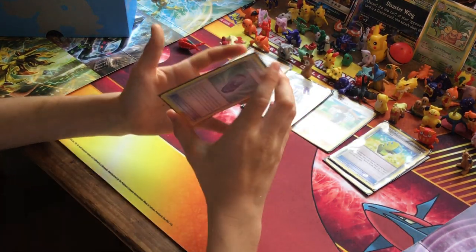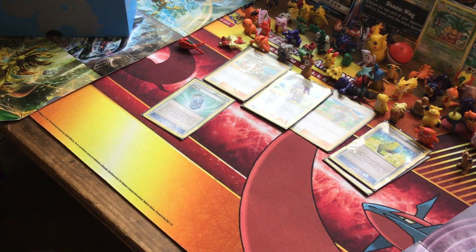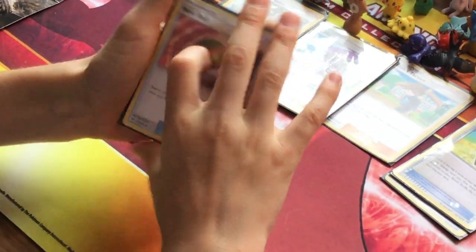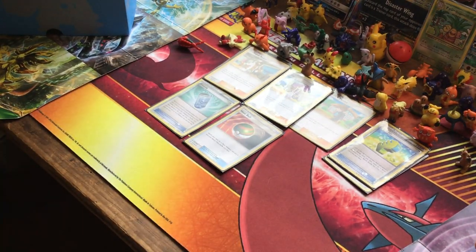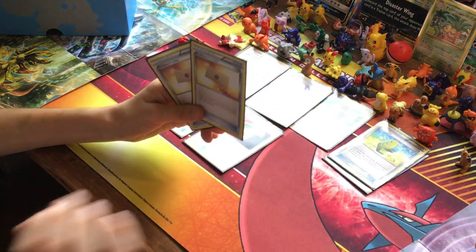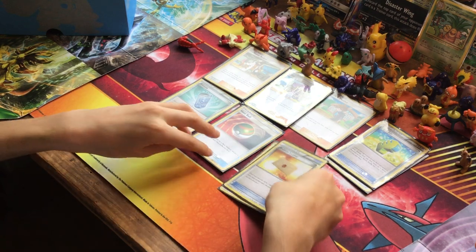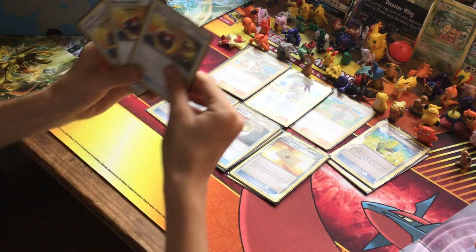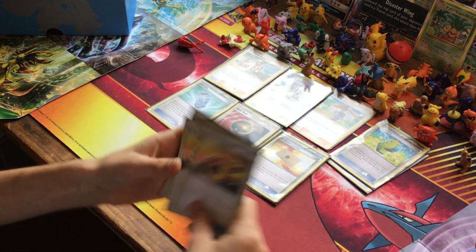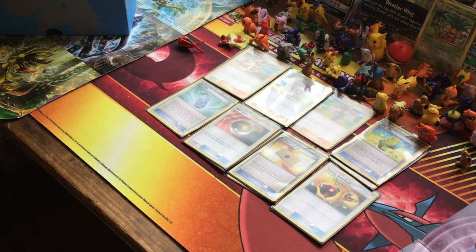We have one Rare Candy to evolve our Larvesta into Volcarona. Three Nest Balls because we have lots of basics in the deck so we need to get them out quickly. Two Professor's Letters because we don't want to run out of energies - we can get two energies at a time, which is good. And then three Energy Retrievals because with all the energy on Flareon, we'll need to retrieve them - you could even take out a Lillie and add another Energy Retrieval.